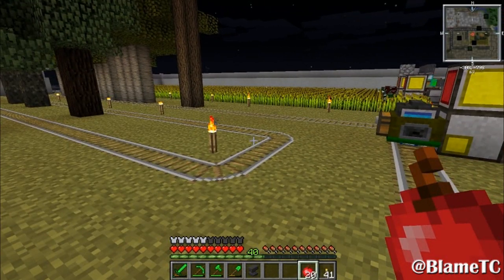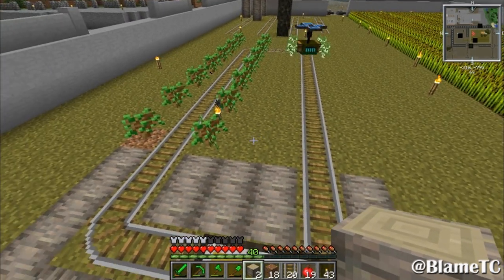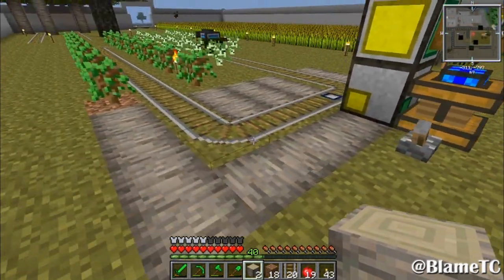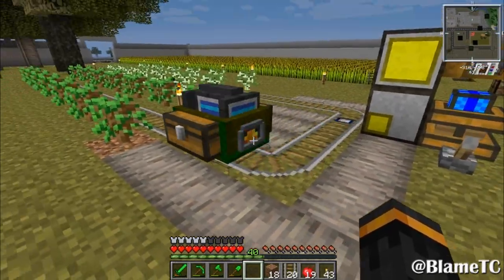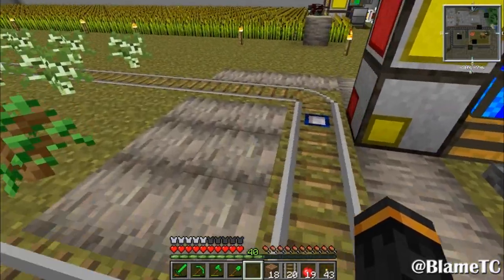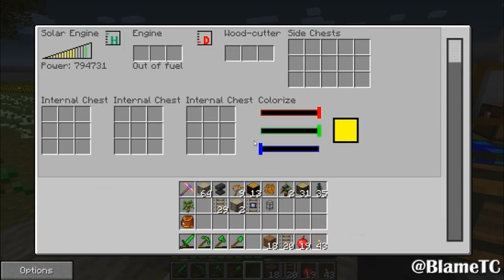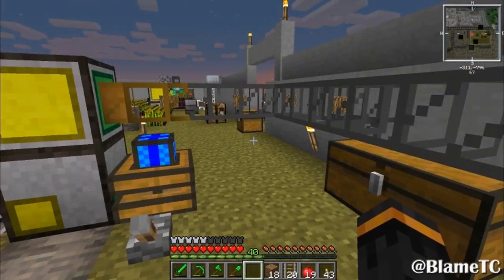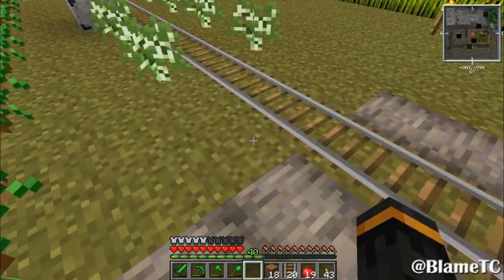I've significantly reduced the area for the tree farm since it can only do vanilla types — it really doesn't need to be that big. I also put some acacia wood logs here so it won't plant on this area, because I don't want it to accidentally destroy anything over here just in case. I hope it's not putting saplings in there — doesn't seem to be. It must have just run out; hopefully it will plant two more right there.